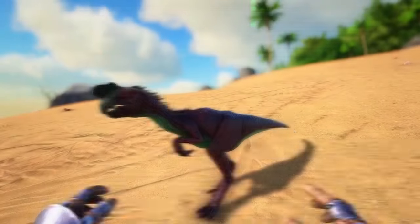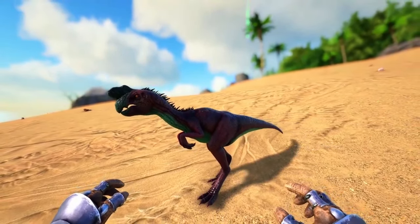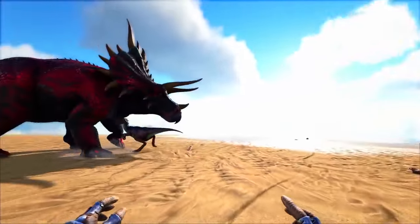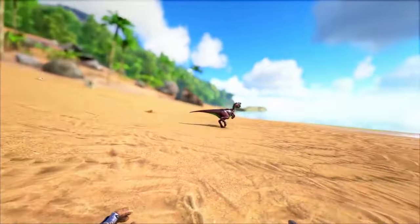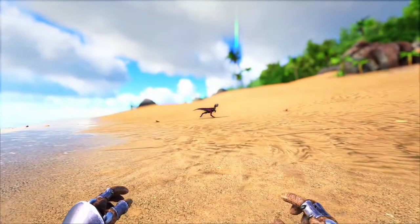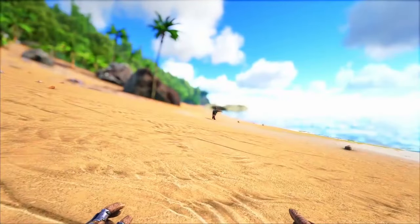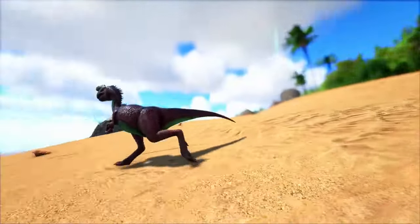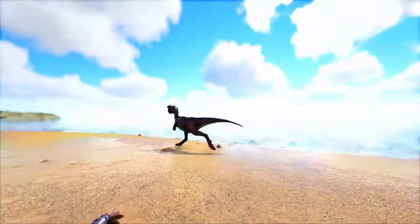Next up, we have the Oviraptor. Firstly, they're not strong combat creatures and they lack significant offense or defense capabilities, making them less useful in battles compared to other tames. The primary benefit of an Oviraptor is the ability to increase nearby egg-laying speed and reduce egg incubation time for dinos. However, this utility might not be as essential in every player's gameplay style or progression. Oviraptors might seem less desirable for combat-oriented players, but they can still be useful for players focusing on breeding and egg production, as they can significantly speed up egg-laying and incubation processes for nearby dinosaurs.